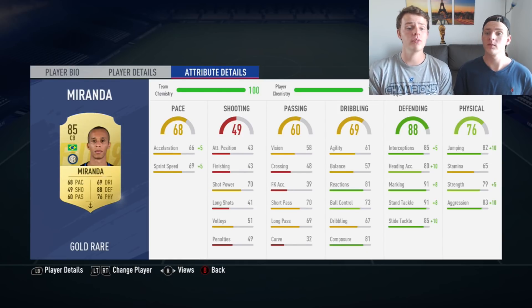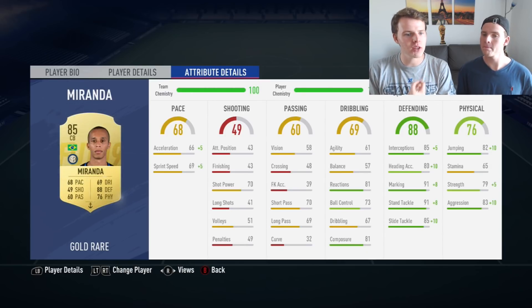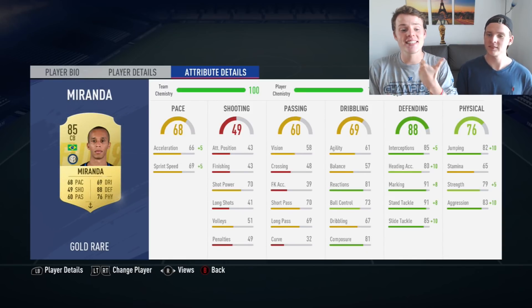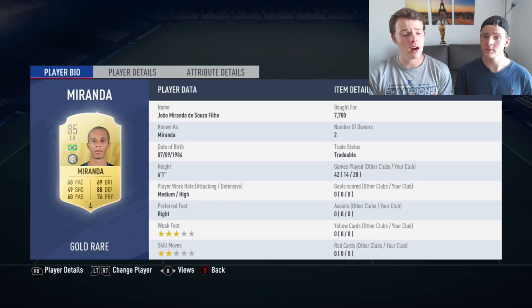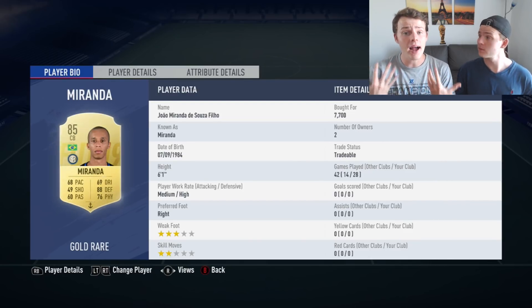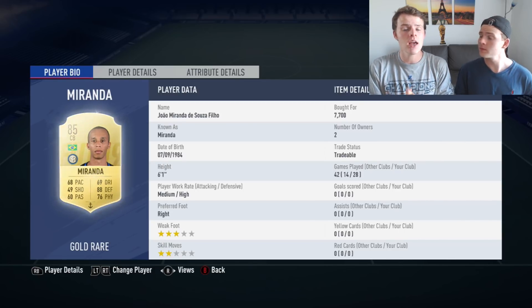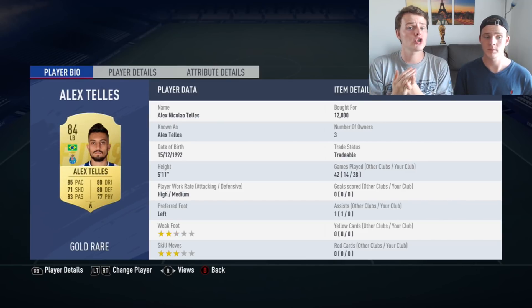We have Miranda with the Anchor chemistry style. Miranda is such a great center back on FIFA 19 — he's really, really good and fairly cheap at the moment. If you're looking for a solid center back and don't have enough coins for Koulibaly or Omanolas, I highly recommend Miranda: medium-high work rate, 6 foot 1, great pace, decent physicality, and his defending — tackling and interception — are just perfect.